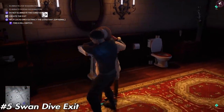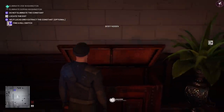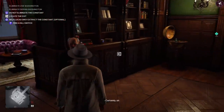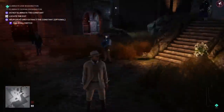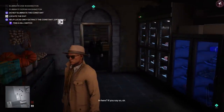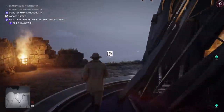Next, in Isle of Sgàil, is the Swan Dive exit. Take out both targets any way you want, then grab Blake Nathaniel's disguise and put it on. Once the exits are available, head over to where the butler is and talk to him. Lead him all the way to the kitchen and then into the freezer — it's an easter egg referencing Tomb Raider. Once you're inside you'll get a little jingle confirming you've done it right, then head over to the exit next to the effigy.